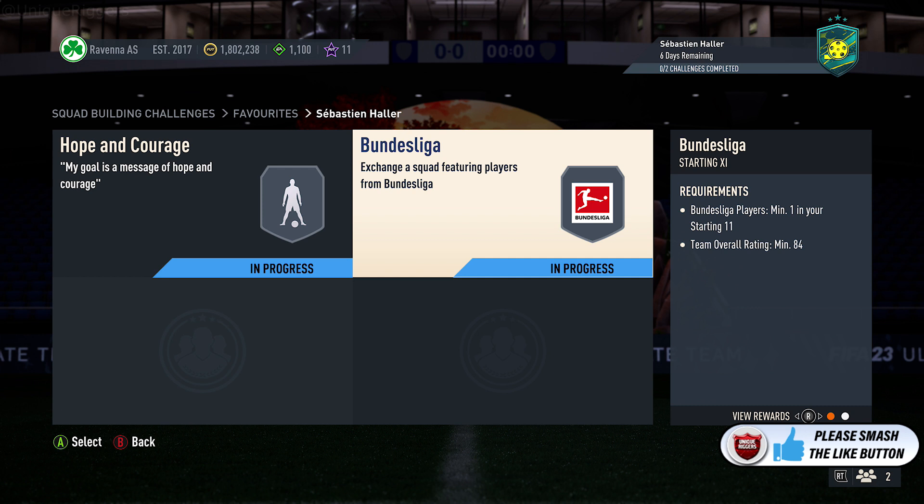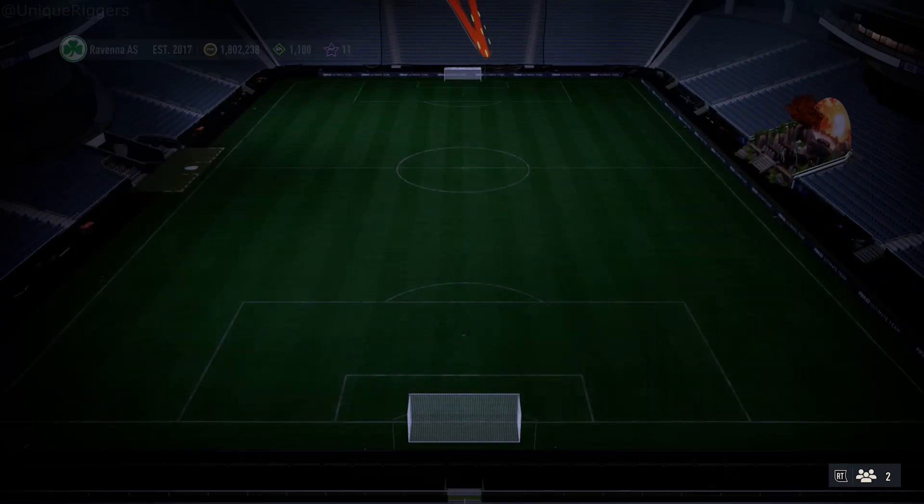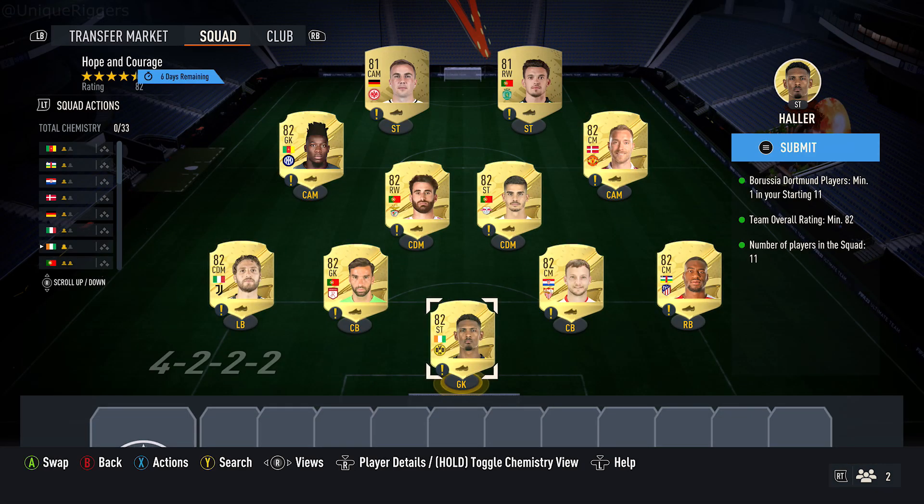You do get two packs back as well — a Mixed Players pack and also a Gold pack for the very first quarter tier of the requirements. It requires at least one Dawn player and an 82 rating.